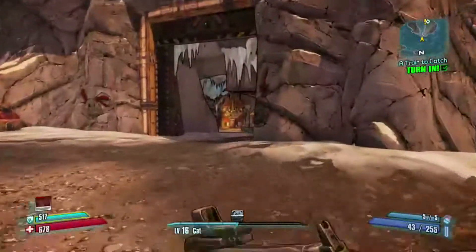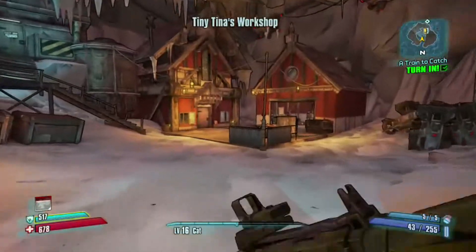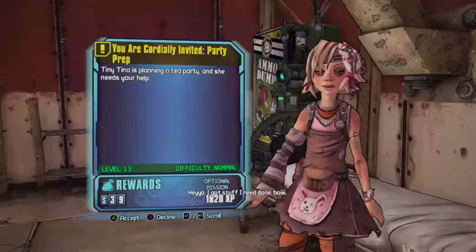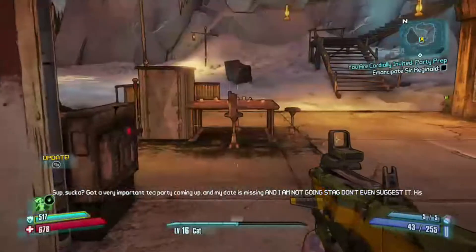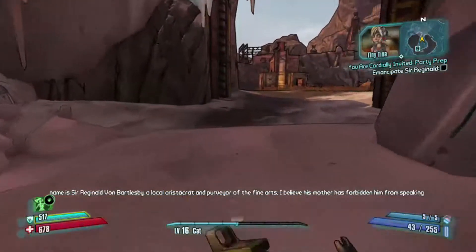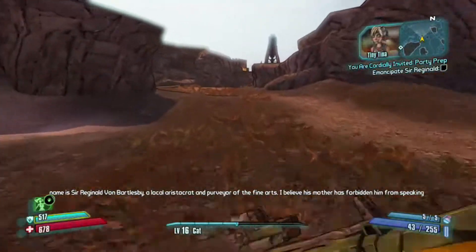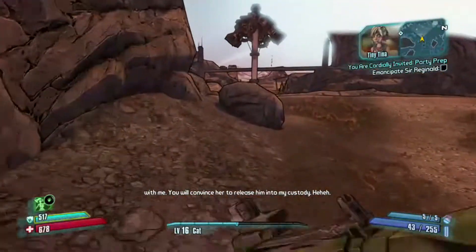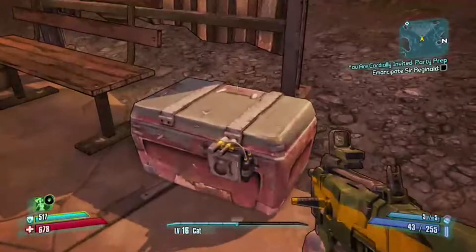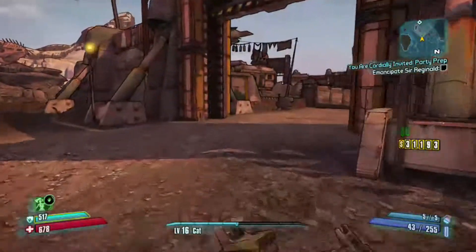That was easy. Let's go and get these missions in. She's having a nap — oh no, she's up. Okay, yeah, you are called the Invited Party Prep. So in this mission, we've got to go and emancipate Sir Reginald, but that spawns Madame von Bartelsby. She's a badass Varkid, so quite tough to beat. And for some reason, she can't be phase-locked — she can be damaged by a phase-lock, but you can't actually phase-lock her. I'll show you what I mean when we get round to her.